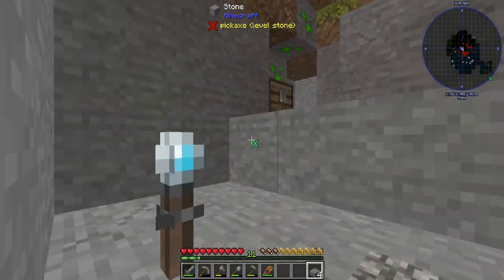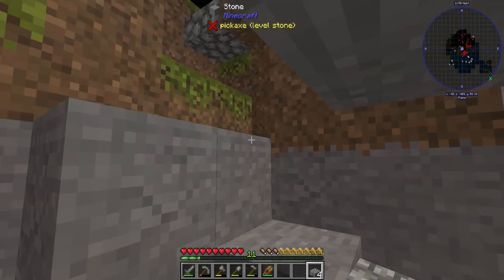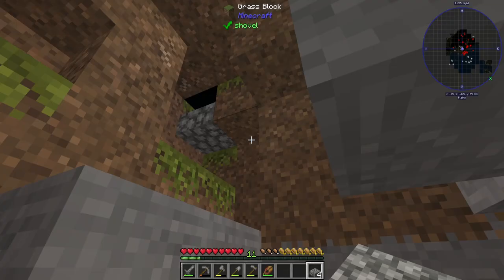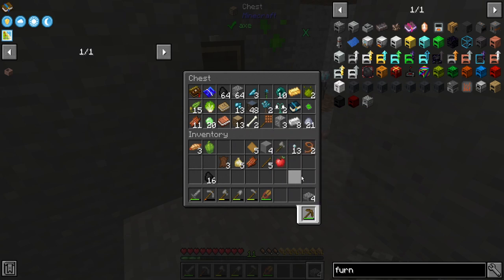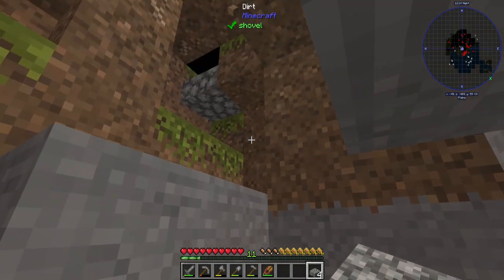I've got my work cut out for me, I think. I can make an engineer's hammer, which is a start — I can at least use that to start making some plates and a few other things. But if nothing else, I am going to have to go and get some mining done and get some resources built up, because eight iron is definitely not going to cut it. But thank you for coming out. I hope you enjoyed this first episode and hope to see you in the next one. Until then, signing out. Have fun.